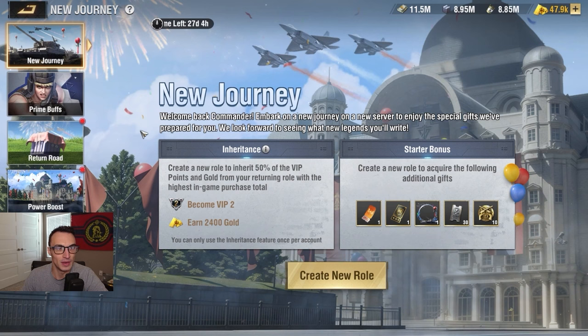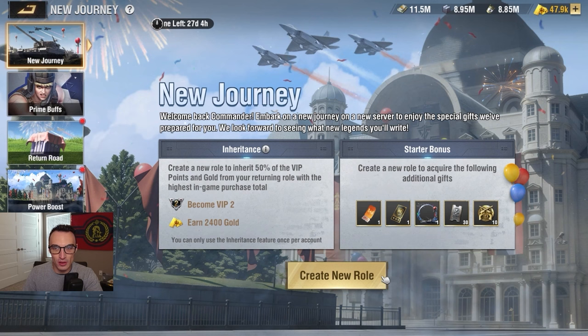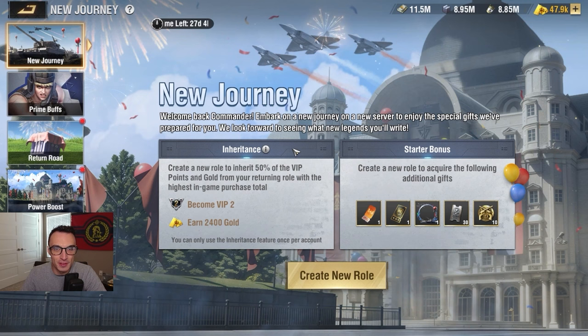Now let's take a look at these four tabs on the left: the New Journey tab, the Prime Buffs tab, the Return Road, and Power Boost. Looking at the New Journey tab: 'Welcome back Commander — embark on a new journey on a new server to enjoy the special gifts we've prepared for you.' It has an inheritance breakdown showing your total VIP points and gold. In my case, I would become VIP 2 on the new server and receive 2,400 gold through the inheritance feature.